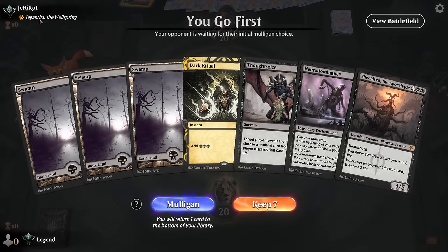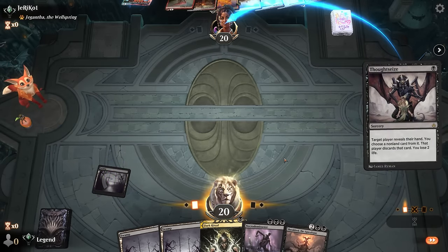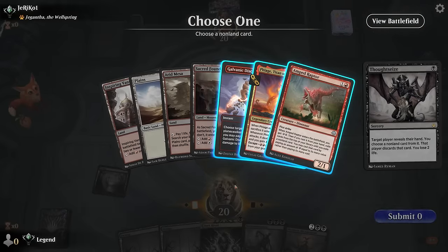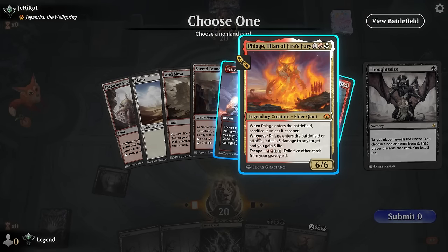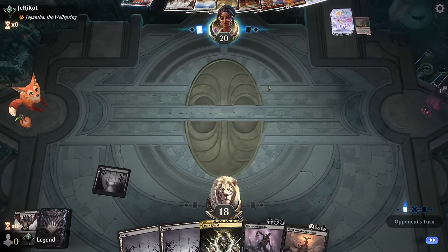Game two: we're on the play facing Gigantha — likely Energy. The hand has potential. The plan would be to ritual Shield Root on two, then turn-three Necrodominance to draw a bunch, with Thoughtseize to maybe take away an answer to Shield Root. I could Thoughtseize turn one. Discharge could answer Shield Root, especially in combination with Flare, though that's still a couple of turns off. Amped Raptor provides energy for Discharge and can provide more value, so I'm leaning towards taking Raptor.